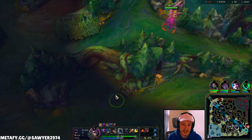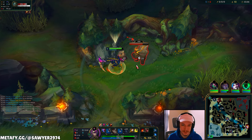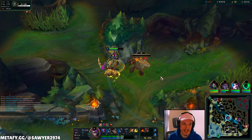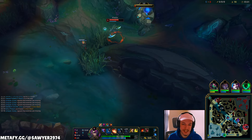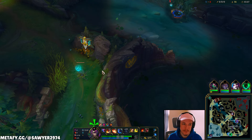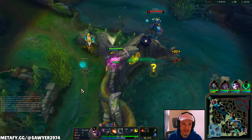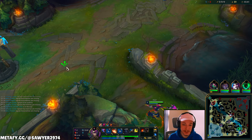We did not let Kha'Zix get level four — in a sense he still wants to get that scuttle crab, so that's our initial attack. But look at all my camps that are up — I gotta do raptors, blue, gromp, etc. My mid lane's resetting too. My lanes are winning their lane too hard, what a shame. Now this guy's gonna be level three, so if I get lucky I can just scoot over and smite this bad boy. Auto, auto, smite — nice. I am wasting Kha'Zix's time; now I go to the left side.